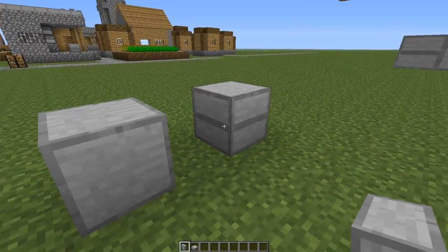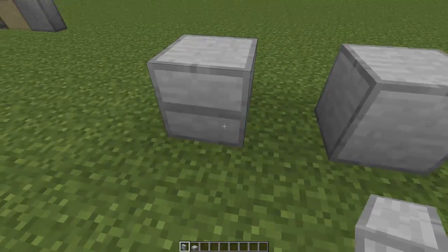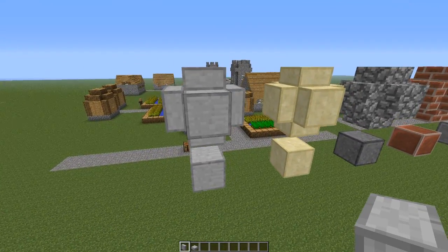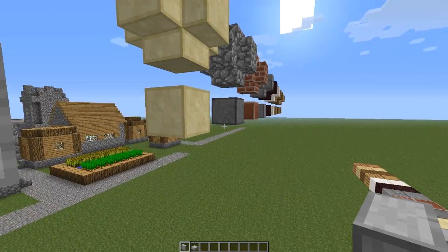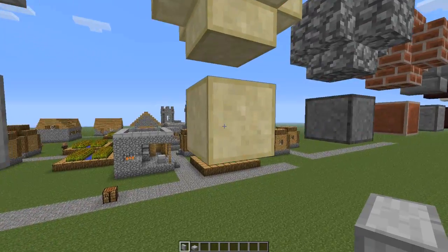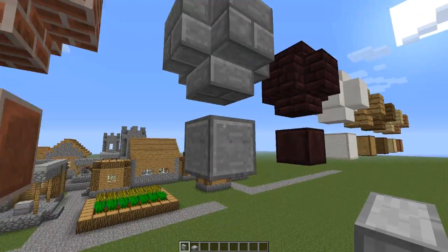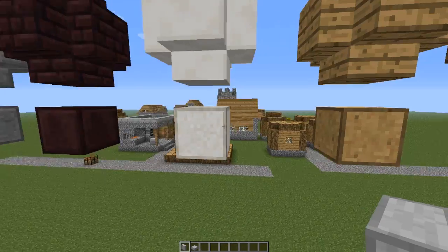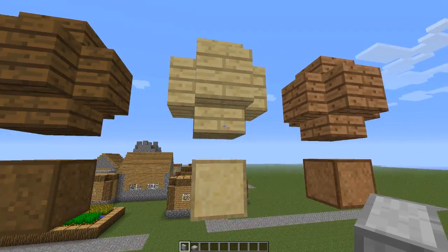These are different, of course. I wanted to have the vanilla slabs in here still, just so you can use both of them. As you can see, we have full blocks for each type. We have sandstone, cobblestone, brick, smooth stone brick, nether brick, quartz — which looks like a sugar cube, horses will like that — and we have oak, spruce, birch, and jungle.